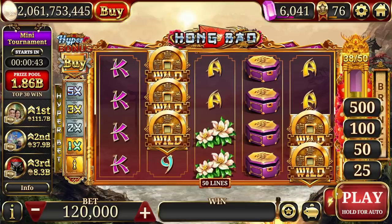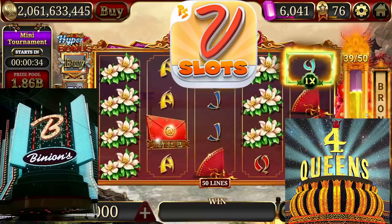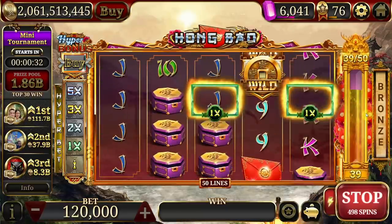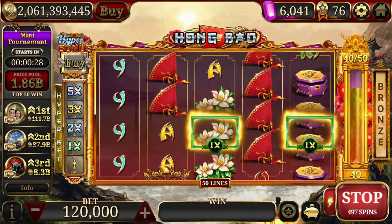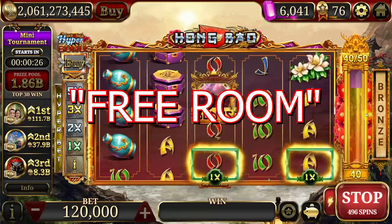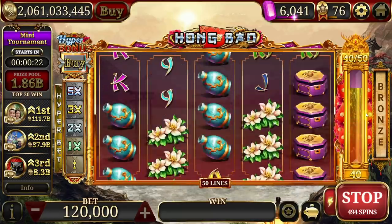So needless to say, if your intention is to stay a free-to-play player, Windslots has run its course. Uninstall the game, start up on MyVegas, Four Queens, or Binions instead, and save yourself the headache. But what if you're down to play? What's it going to cost you to get that free room — and yes, I said free room in quotations — at this point? Well, here's the other kicker: the VIP benefits have changed as well.